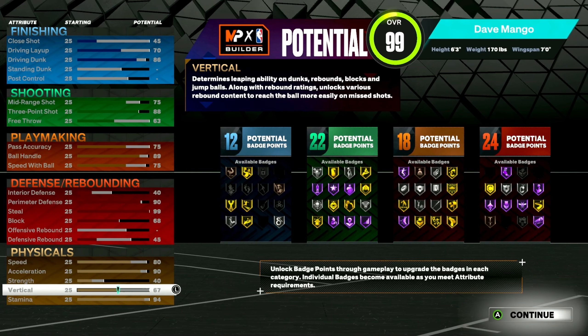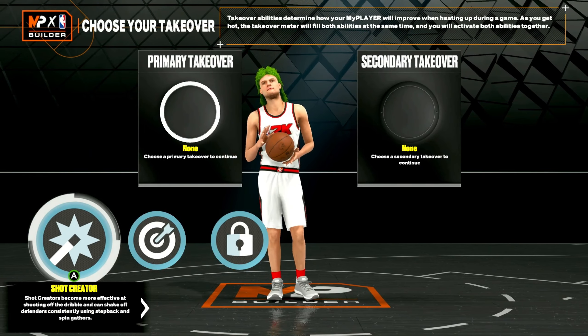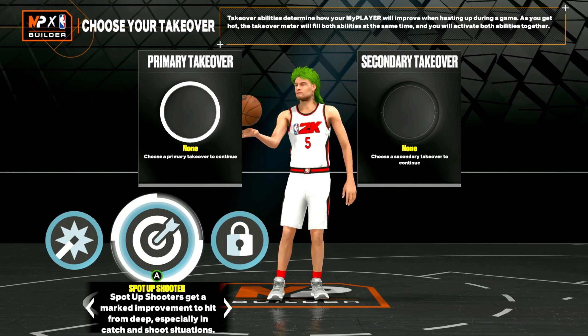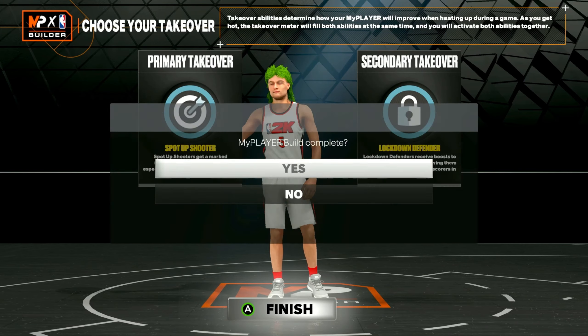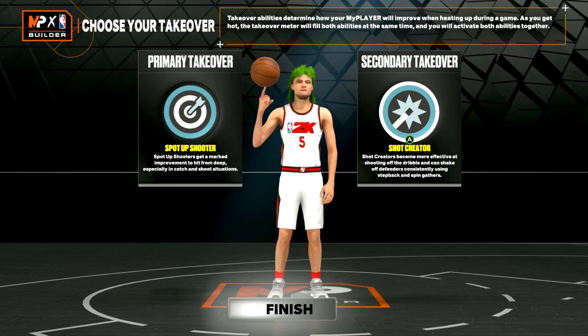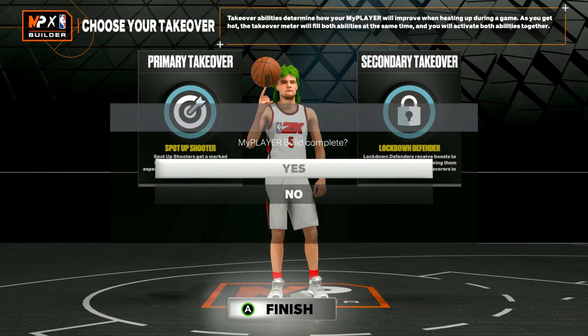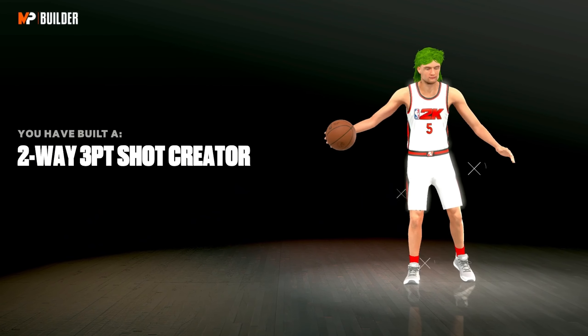You get silver handles for days, all the playmaking animations you need, and hall of fame defense plus hall of fame quick first step — so you get three hall of fame categories which is wonderful. For takeover: you get lock takeover, shot-creating takeover, and sharp takeover. I'd recommend running sharp and lock if you're playing lockdown, and shot and sharp if you're playing guard. The build name is two-way three-point shot creator.